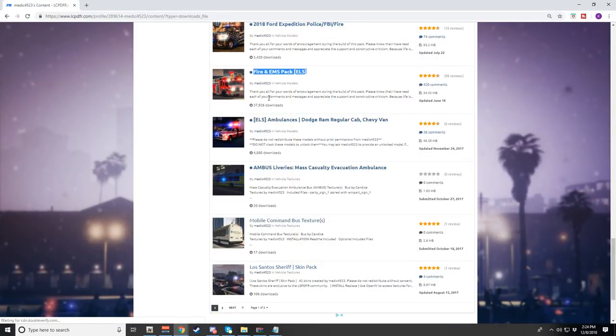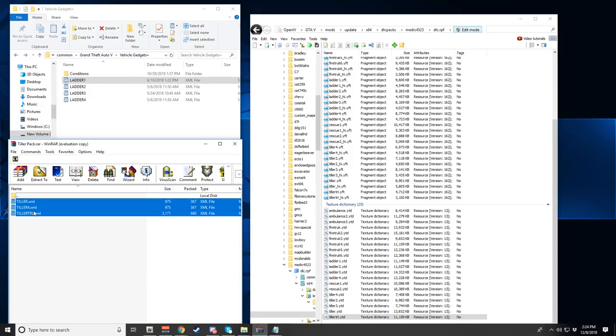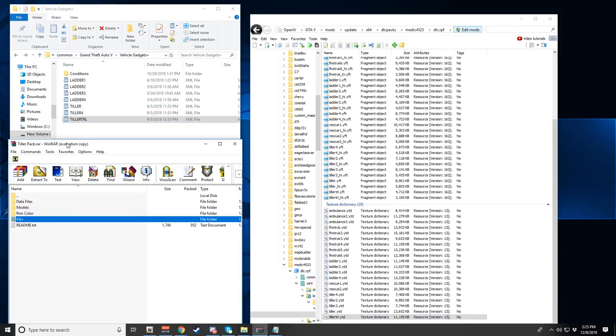I'll be posting a tutorial on how to install the Fire EMS Pack soon. Back to the GTA 5 folder — Vehicle Gadgets Plus — as you can see we already have XML files for the ladder trucks in here. All we need to do is take the tiller XML files — tiller trailer, tiller4, and tiller — and drop them in here. Note that tiller2 and tiller3 do not have Vehicle Gadgets, so keep that in mind.